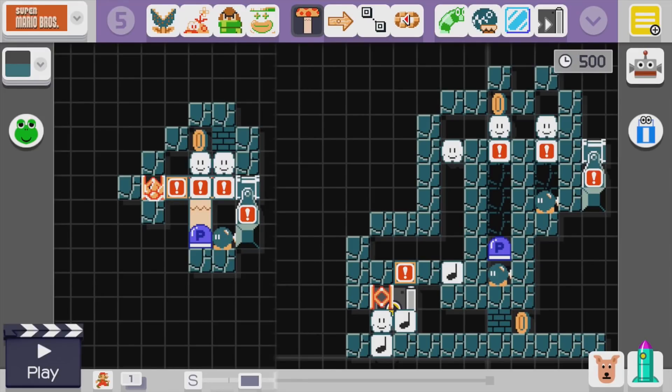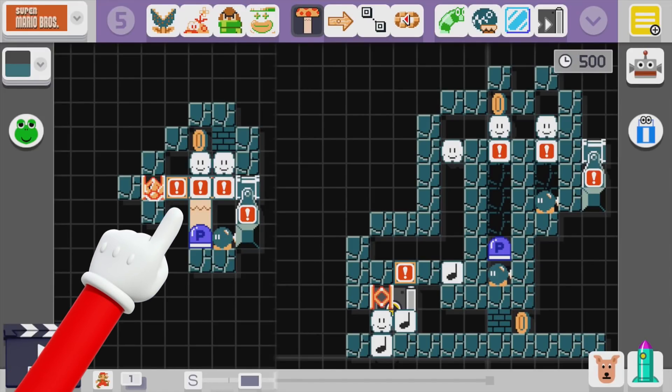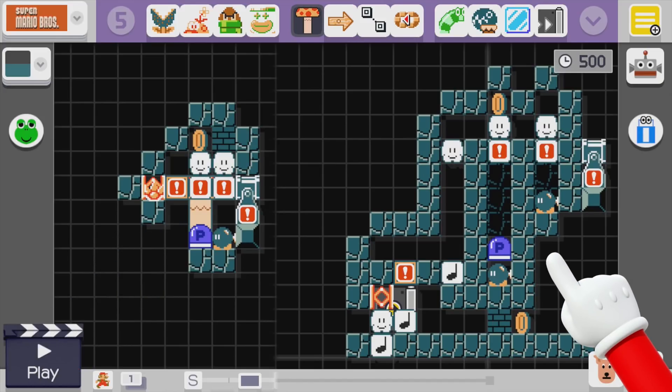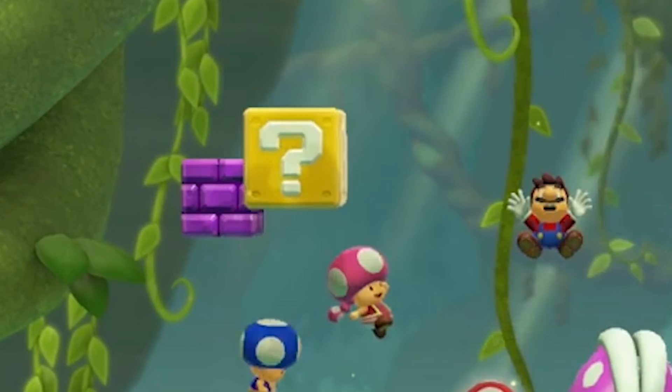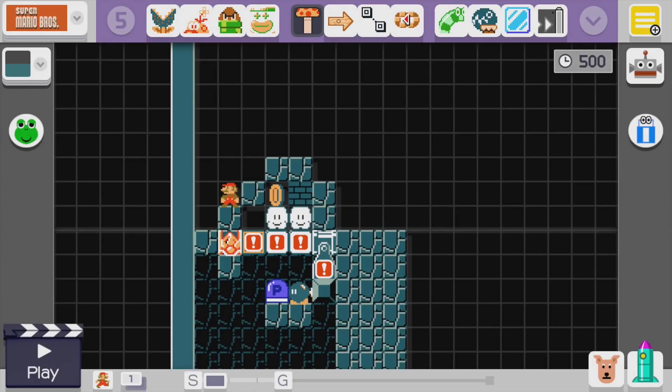So I've got two designs here to show you. The first will be based on the assumption that when a shell hits a question mark block in multiplayer, it will release a number of items equal to the number of players. The second design is under the assumption that this isn't the case, and a question mark block must actually be hit by a player for it to release more than one item. So let's start with design number one.